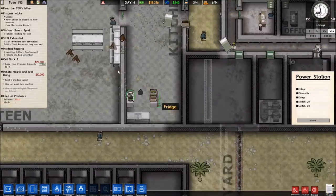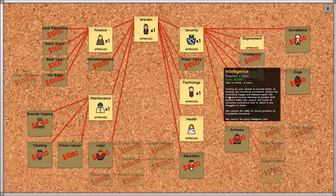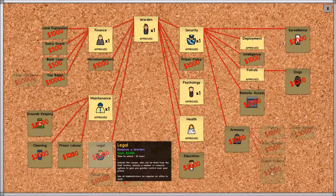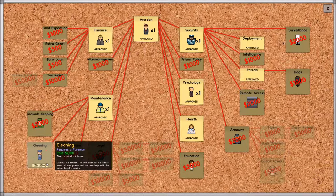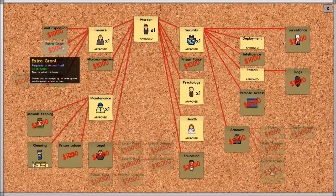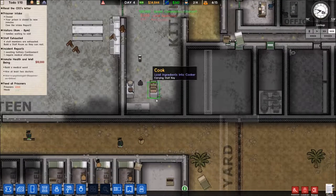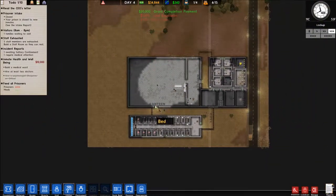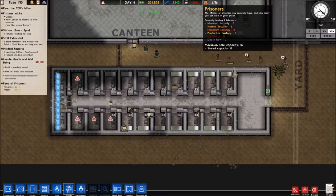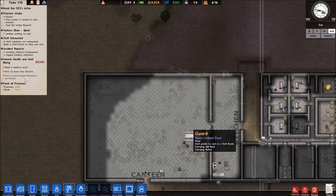There we go — turn the power back on, boom, and we're back up and running with the lights on. Looking at bureaucracy: deployments approved, intelligence — we don't need that right now. Let's skip the attorney for now, no real need yet. Let's grab the extra grant and land expansion, have the finance officer research that so we can start expanding quickly.